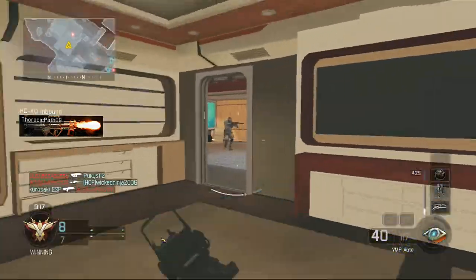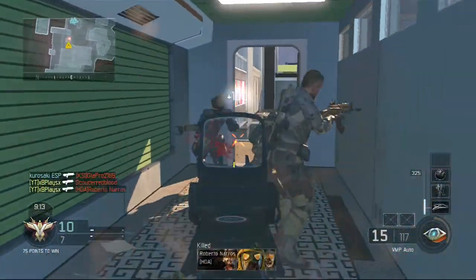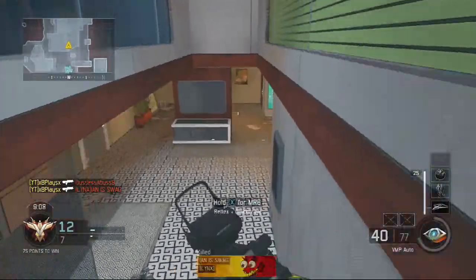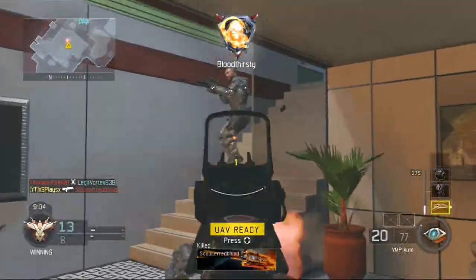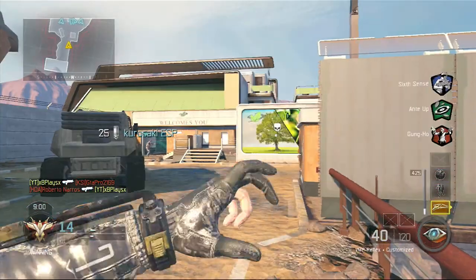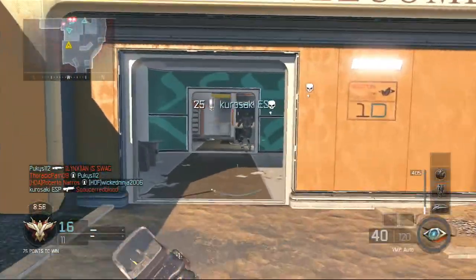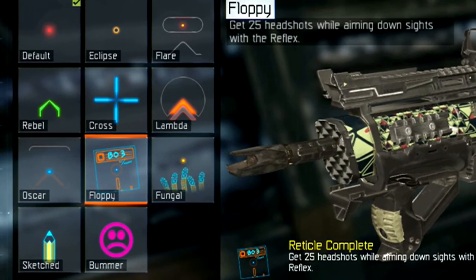Each magazine contains 40 bullets, or 56 bullets with extended mags — just some small information. So let's get into the attachments, optics, perks, lethals, tacticals, and secondary I'm using. For optics, I've gone for the basic reflex sight with the default reticle red dot sight on it.